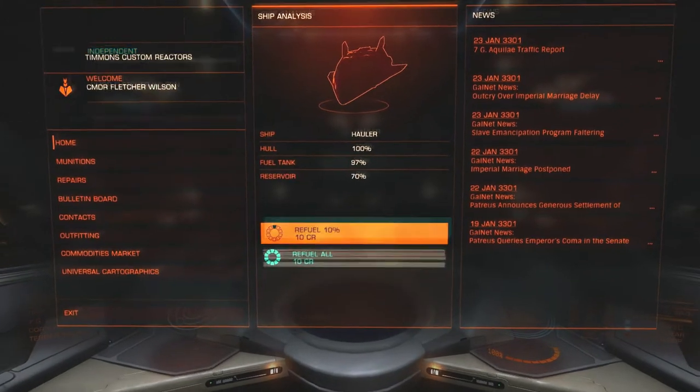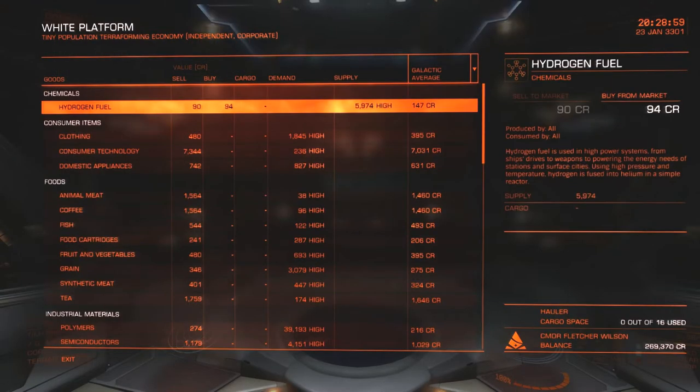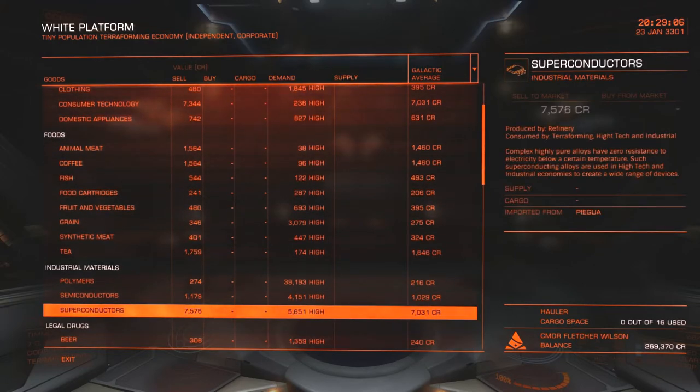In the process I discovered that the economy system in this game is not really up to snuff. The demand and supply you see here is basically fake. No matter how many superconductors I brought over, it didn't reduce the demand or change the price. On the supply side they had 28 supply, but even though it showed going down every time I purchased, it immediately went back up again. So always a consistent price — 16,000 credits per run. Took a few runs to reach my current balance.